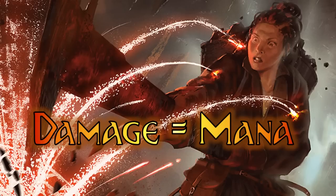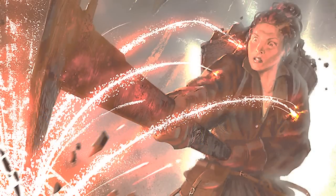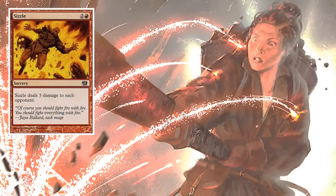One of the easiest mechanics I can think of is just an old school card called Sizzle - two and a red. Sizzle deals three damage to each opponent. In a multiplayer game you play Sizzle for three, and if Naheb is out and you're playing against multiple opponents, you could generate nine or twelve mana in your second main phase, having tons of opportunities to play huge spells.